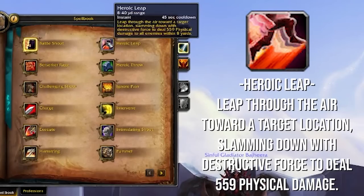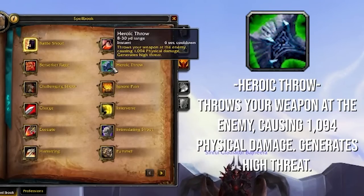Next we have Heroic Leap. This is a 45-second cooldown if you don't talent for it, which you don't usually. But it is a very useful mobility tool, being able to leap really far away to targets or away from targets if you need to create some distance. Heroic Throw is usually something that you're just going to be using to do a little bit of damage from range — maybe useful to kill Totems, keeping Rogues or Feral Druids from re-stealthing, that kind of thing. Should be on your bar, but more of a situational thing.